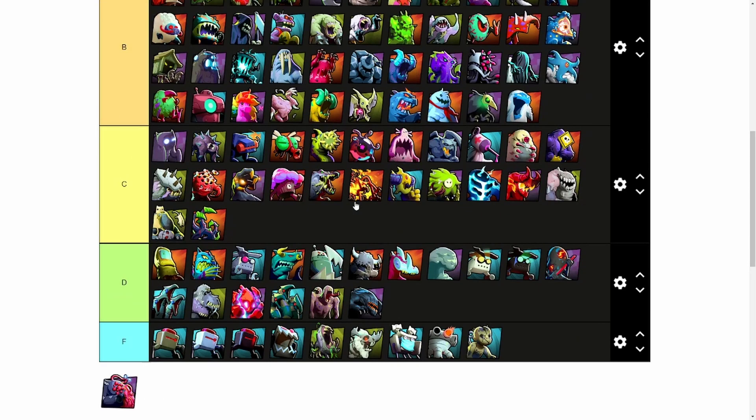I wanted to talk about Akira last because out of every single phobie in the game, I would say Akira's ability is the most unique. Being able to pull all phobies one tower closer makes everything super complex and allows for plays that would have been impossible. Akira's ability may allow you to kill an enemy's phobie that you couldn't kill before, but in the process it would most likely also die. If Akira's health was a bit more, it would definitely be very strong. However, as Akira is now, it just seems too costly to be worth it, so Akira gets a B.